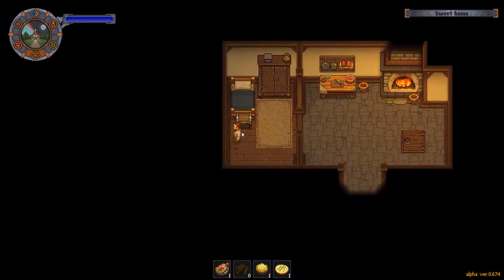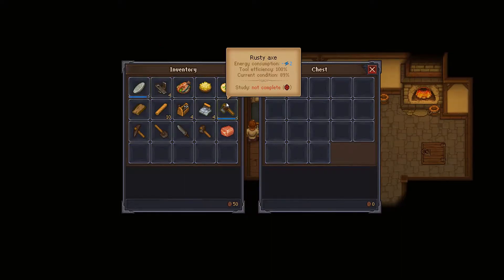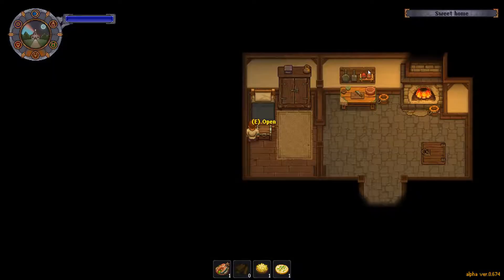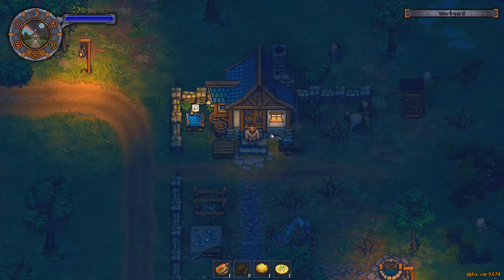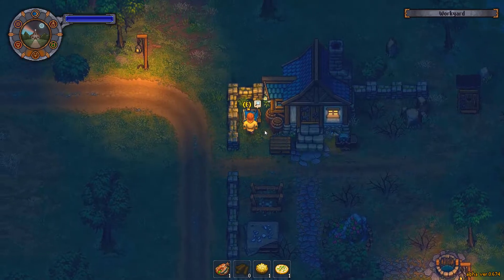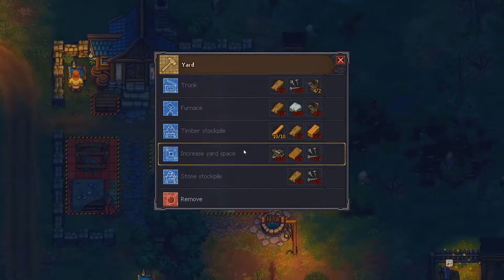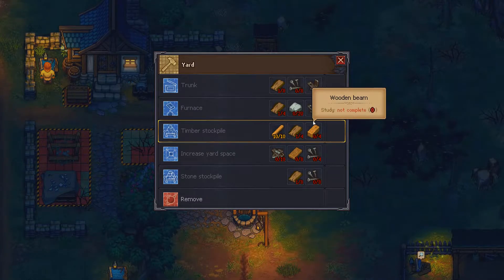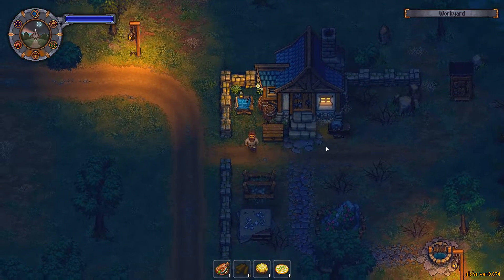I shall stash my foodstuffs in the chest. Flour. Keep the rest of that on me for now. What's this? Use a blueprint desk to access the building interface. Start building. Some objects will be built immediately; some will require a little extra work with the hammer. Timber stockpile, stone stockpile, et cetera.